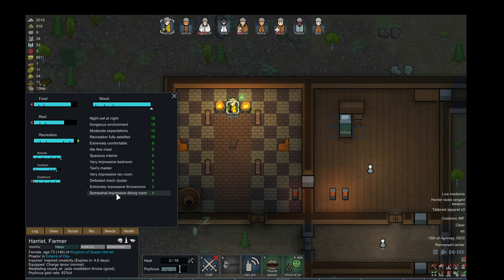All these various things: defeated a mech cluster, an extremely impressive throne room. If it were even more impressive, it would give me more. She's a night owl knight, which is the most mood boost right here. And when they're maxed out on mood, they get little temporary buffs.